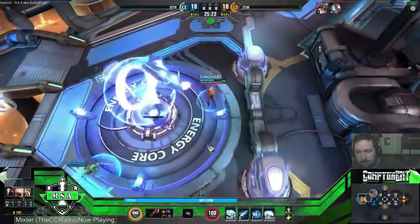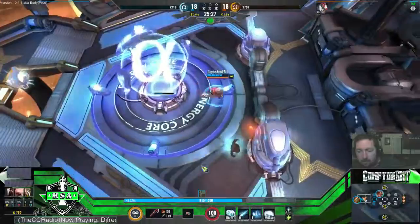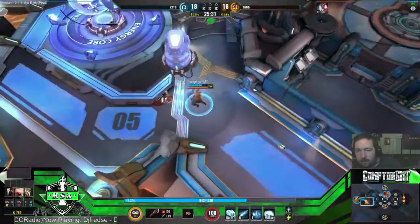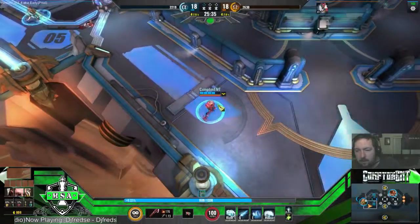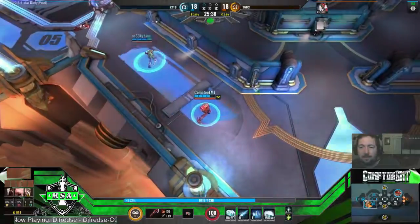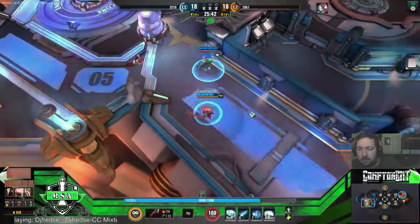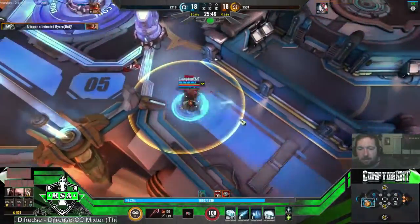I'm out of mana — it's okay, I can get some. Bjorn's running top lane so I'll stay bottom lane just in case. Positioning is very important with the walls. Ragnar's coming — I'm trying to get him to pop his ulti. There it is — run back.